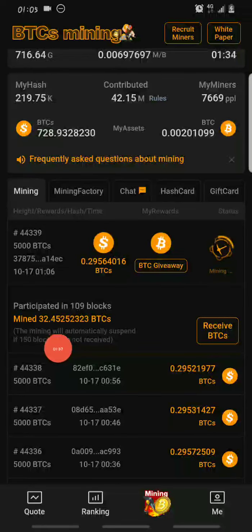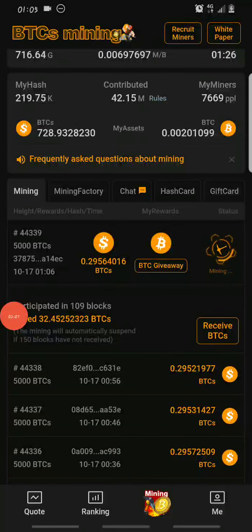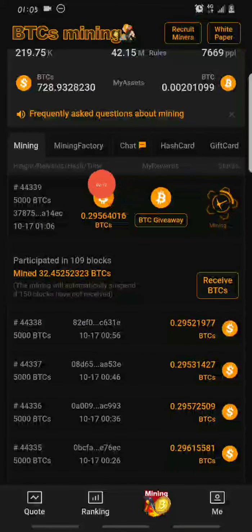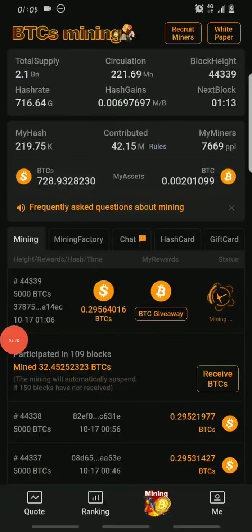You don't need to restart every 24 hours, but you do need to claim your mined profits every 10 minutes. Once it reaches 150 blocks it will stop mining and you claim it all. Currently I've participated in about 109 blocks. As you can see on my dashboard, per block I receive 2.2956 BTCS.